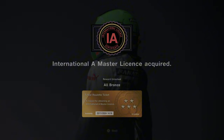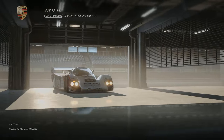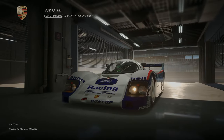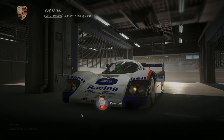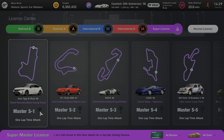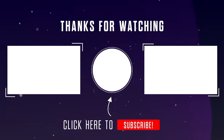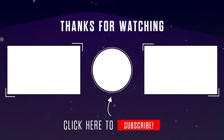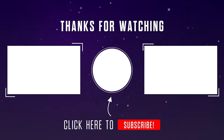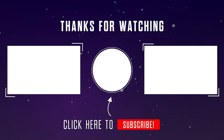For earning bronze in all these license challenges you will earn yourself a 5-star roulette ticket, and for earning gold in all the challenges you'll earn yourself a Porsche 962c. Potentially join me next time where we have a go at the Master Super Licenses — I can't promise whether I'll actually be able to do it, but we'll give it a go. Thank you so much for watching. On the left-hand side is a link to the Gran Turismo 7 license playlist, and on the right will be a link to a random Gran Turismo 7 mission.